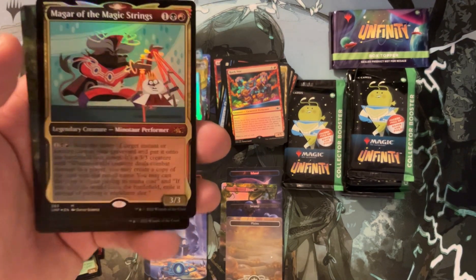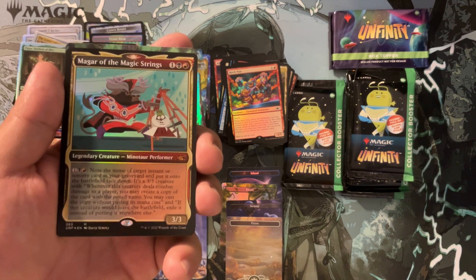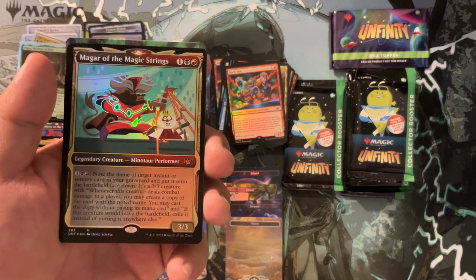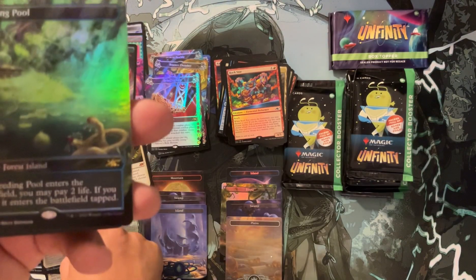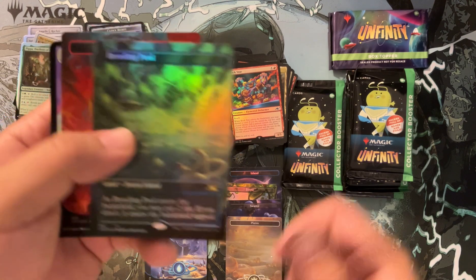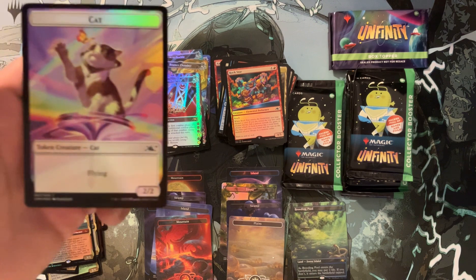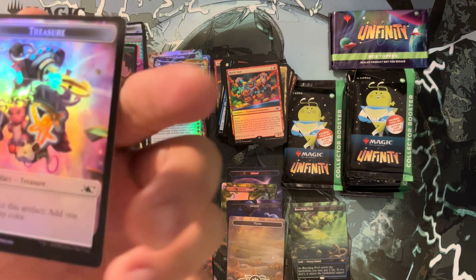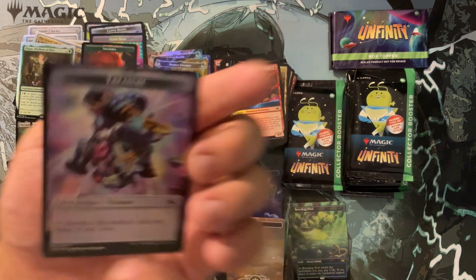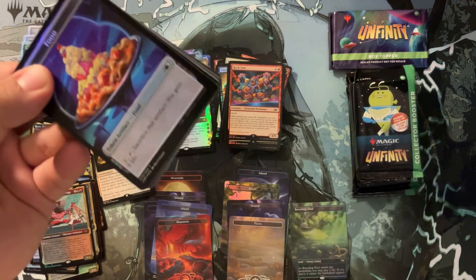Magic Strings is legal — note the name of target instant or sorcery card in your graveyard and put it on the battlefield face down. It's kind of like manifest/morph for your instant or sorcery — it's a 3-3 creature, and when it deals damage you can copy that instant. Pretty fun. And now the real thing begins — a Breeding Pool! Not Galaxy Foil but full-art foil borderless, nonetheless beautiful. And a Galaxy Foil Mountain — very very happy about that. Oh, a flying cat. Why is a cat flying? I've never seen a cat before in my life. Treasure token. That's a cool pack — I got a borderless shock land.